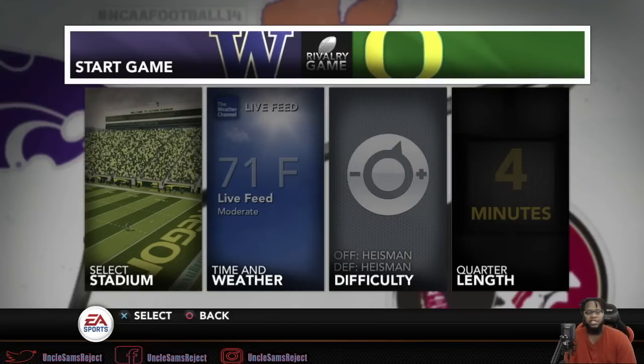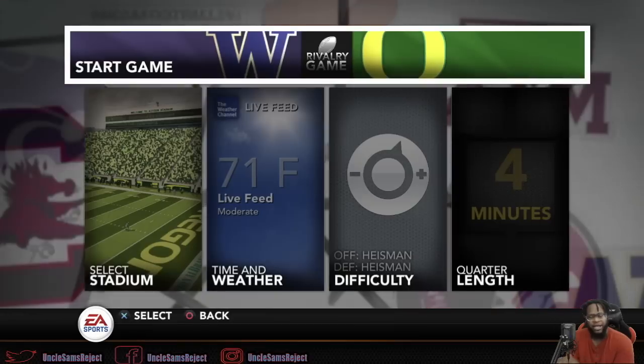If this is one of your first ever Sim videos, here's how we do it: Heisman difficulty, 4-minute quarter length, playing both teams' offenses. Unless the game gets out of hand a little bit — we try to go with the other team, play defense, make a stop, and put them back in the game. But if that team is unable to come back, we switch right back to the other team and try to put the nail in the coffin. Without further ado, if you're ready, I'm ready — let's get to it.